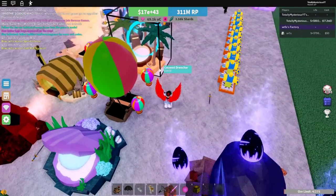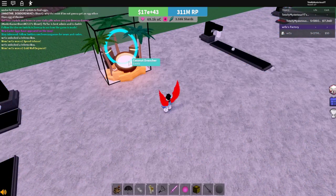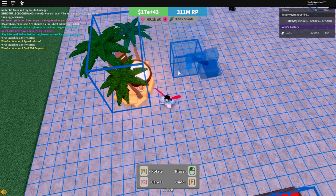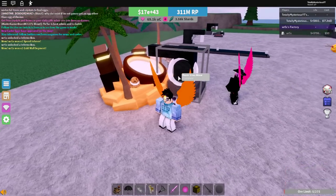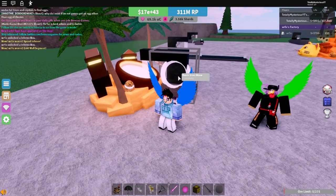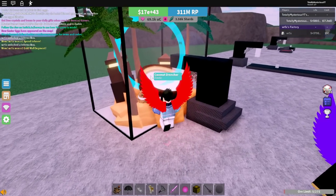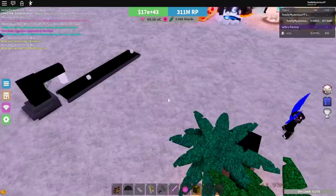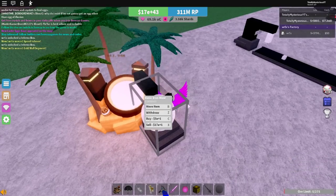Next up we have the coconut drencher, which is a brand new cell furnace and it's really cool. It seems to do a random multiplier in the millions, so it's not too great overall, but for an exotic it's great for low-life players. I highly suggest anyone with a lower life get it.